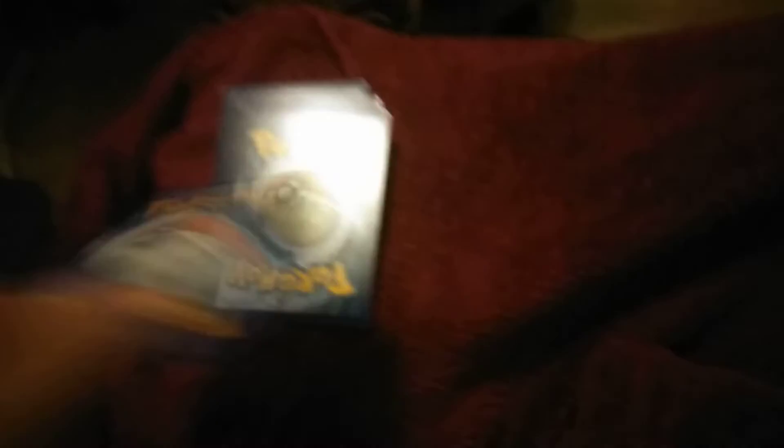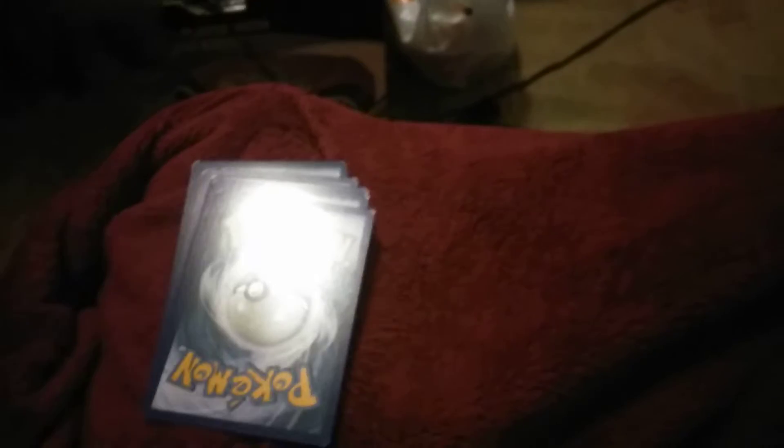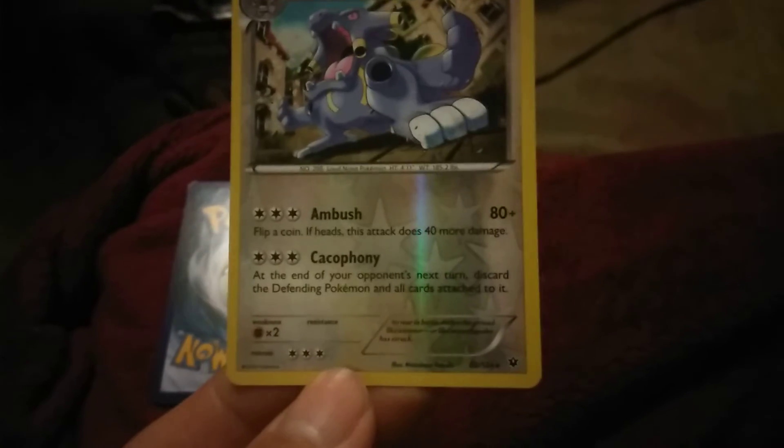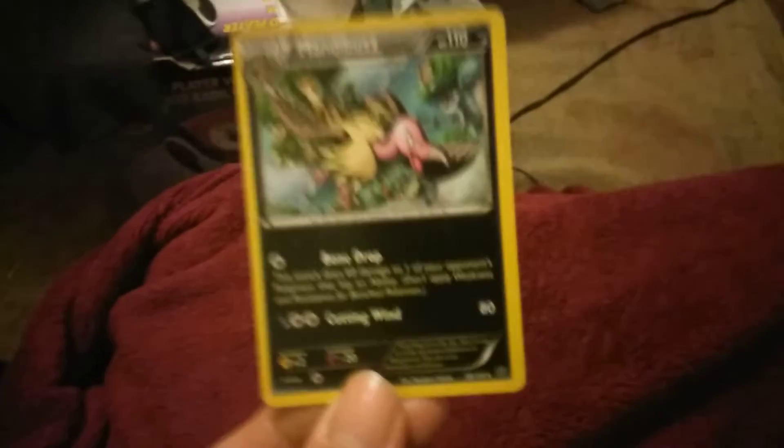Hopefully I get some amazing pulls. Alright, Fates Collide first: Warp Energy, Devolution Spray, Omanyte, Volaby, Burmy, Koffing, Meowth, Larvitar. The reverse is Exploud, which is also a rare. And the second rare is Mandibuzz.